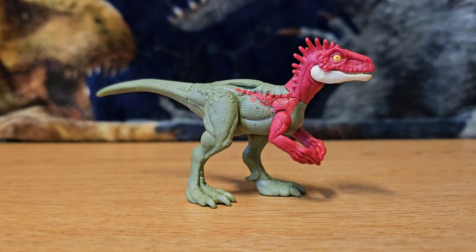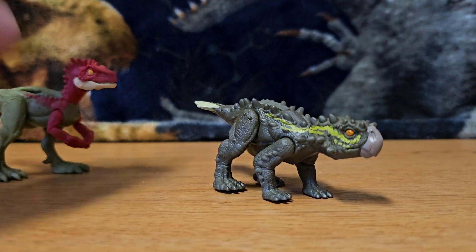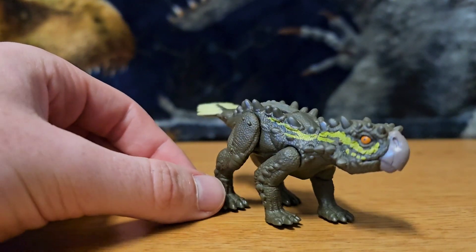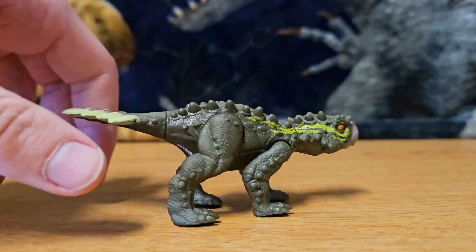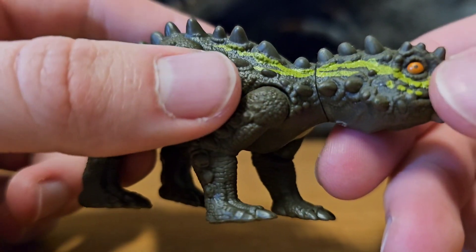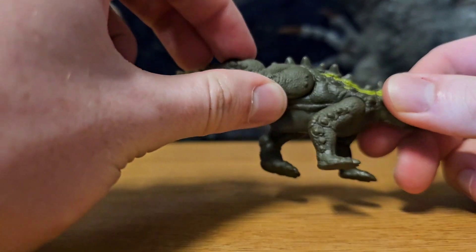Stegoros is a species of ankylosaurid from the Late Cretaceous period, and its name means something like 'roofed.' I think this one looks a lot better, though it's a very awkward-looking figure — I think that's more the dinosaur than the figure itself. The head is not articulated and neither is the jaw, but the beak is painted and there's a nice orange eye with no painted pupil, which looks better than the bright red on the Eoraptor. There's a little bit of green running through the body, and all of the legs are independently articulated.